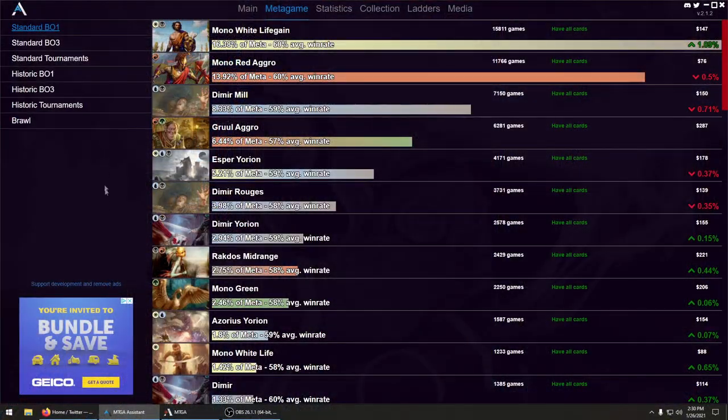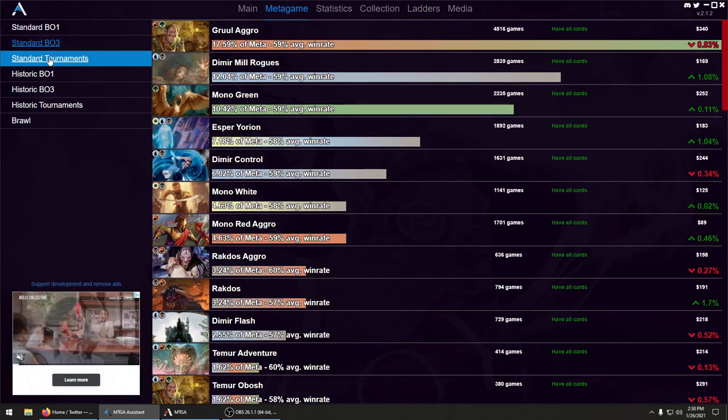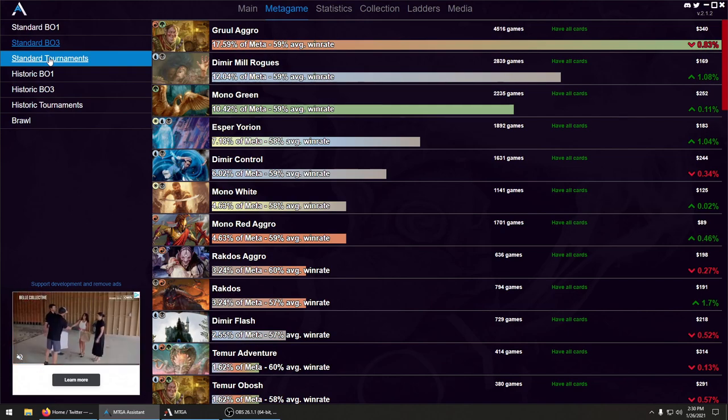MTGA Assistant also keeps track of your win and loss records against different color combinations, which can help you see how you're faring against the metagame. If you think it might just be you getting those results, you can also take a look at the metagame analysis, which uses the data from all their users to see how each deck matches up against each other deck in the arena queue. Trying to pick a deck to build and bring to the ladder? You don't want to burn too many precious wildcards? MTGA Assistant can also help you by suggesting popular deck lists sorted by how many of those cards you already own.